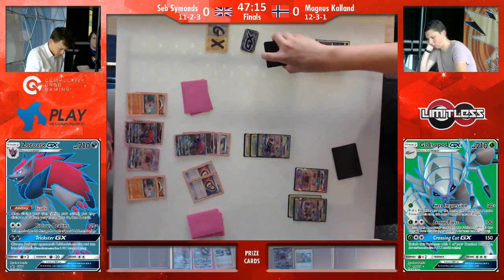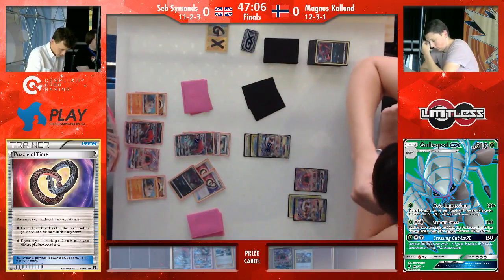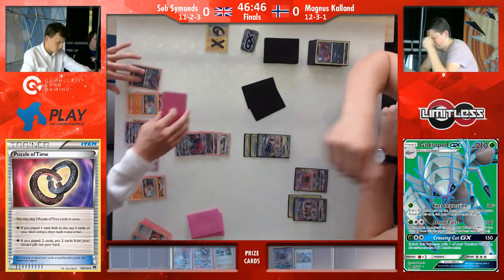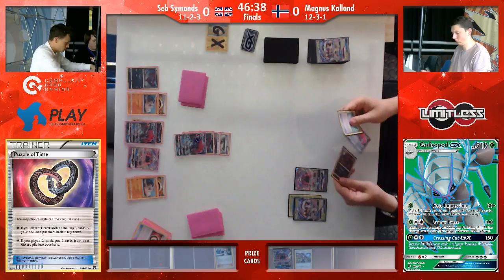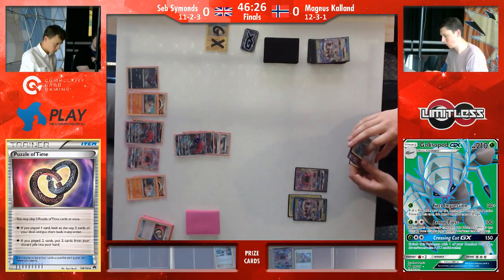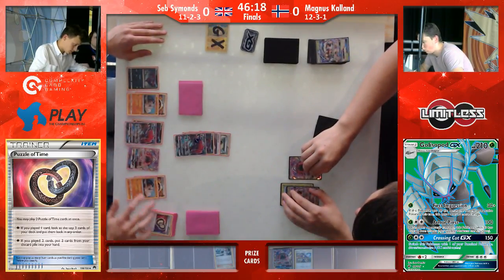Here we see the double Puzzle of Time, so he definitely has either of those. He goes down to only one prize card. Magnus probably not being able to respond really well — his board is just Golisopod and Tapu Lele. So it's looking really well for Seb here. That was a really big turn — the fact that Magnus was only able to do 30 damage means Zoroark is still outside the realm of a next-turn knockout from the Golisopod. Seb also grabs the Lycanroc, knowing he's going to need something that can swing big to take his last prize. Magnus still doesn't have much to work with.